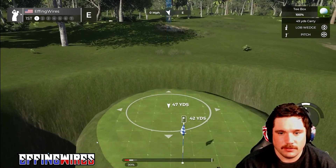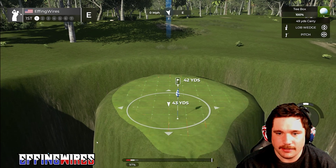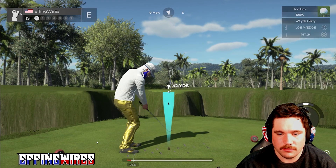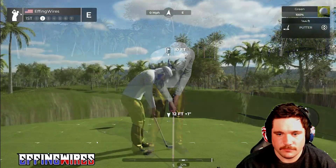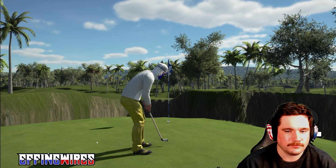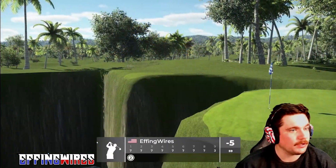Alright, this first hole is designed to just make you backspin it. We're going to backspin the heck out of this thing. We're 10 feet away — I probably could have made that a little more challenging, but the putt's very simple.